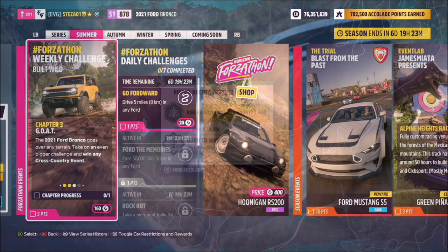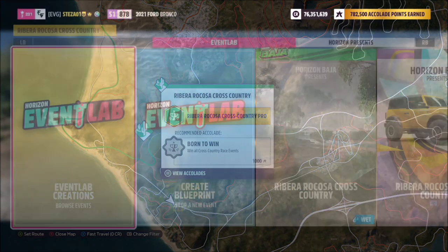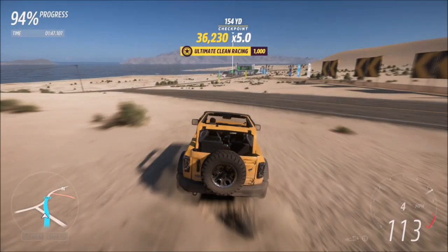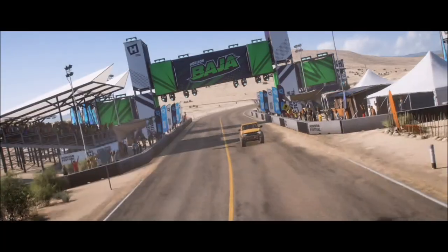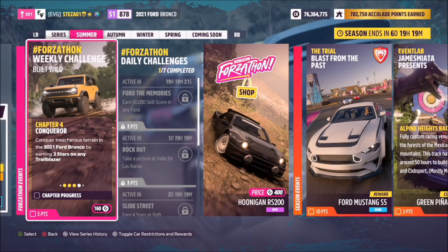The next challenge wants you to win any cross country event — another super easy challenge. I recommend heading over to the Ribera Rikosa cross country race. I've created a blueprint called Forzathon Easy — the share code is on your screen. Again, no AI driver tiles, super simple, and it'll take you less than two minutes to complete, especially with a fast tune.